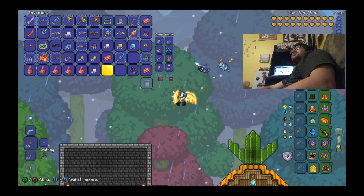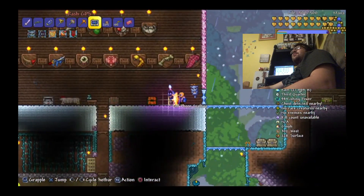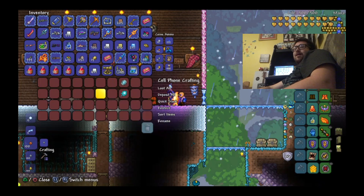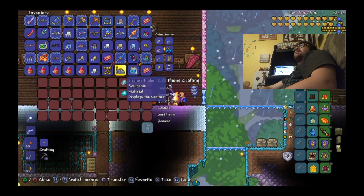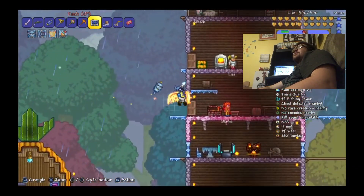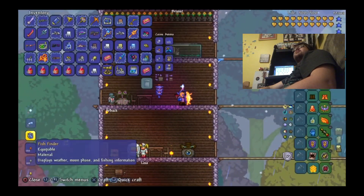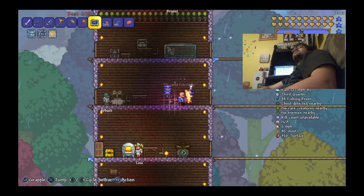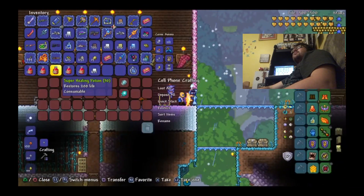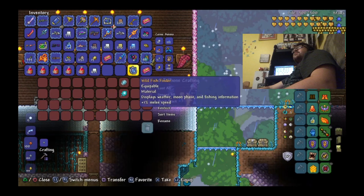The last items you need to craft the PDA for the cell phone are the Fisherman's Pocket Guide, the Weather Radio, and the Sextant. All three of these items can very randomly be obtained whenever you complete fishing quests. Because it's always random, don't rely on it too much. I did have to do so many fishing quests just to get all four Fisherman's Pocket Guides.